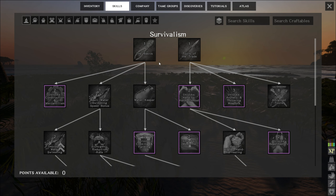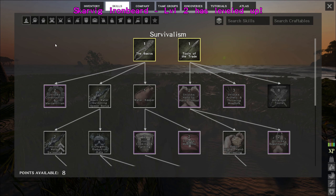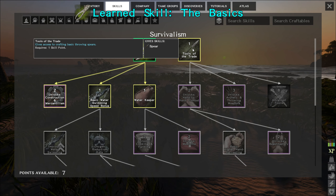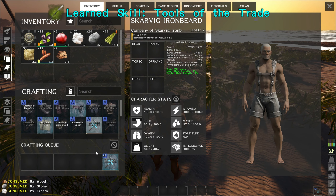First thing is to allocate skill points - I'm going to put them into weight for now. You can respec later so you don't have to worry about locking yourself in. I'm going to pick up the basics because it gives me tools for survival, and I also want Tools of the Trade because it's going to unlock things further down the track. The very first thing I'm going to build is a stone pick.